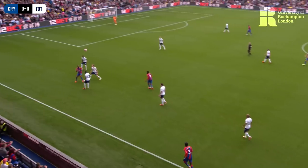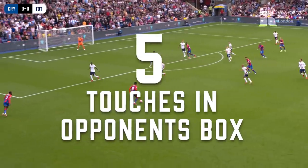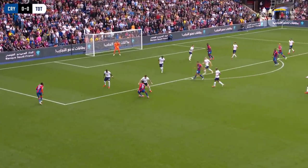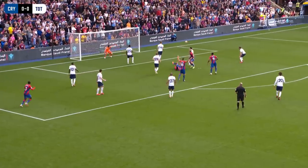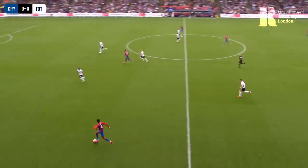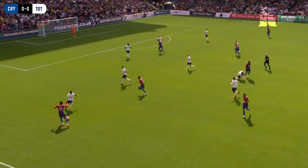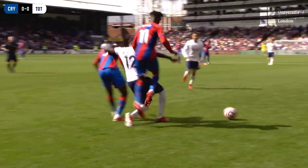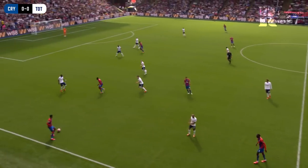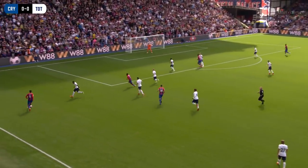Zaha runs it to Hoibier. Zaha, fed by Benteke. Zaha — and he goes towards Benteke, Gallagher was there as well. The game allowed to carry on with Lucas Moura down. Zaha then taken out by Tanganga. Zaha challenged by Emerson Royale. McArthur. Zaha.